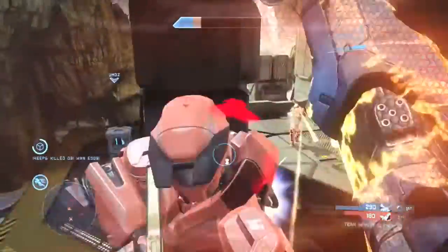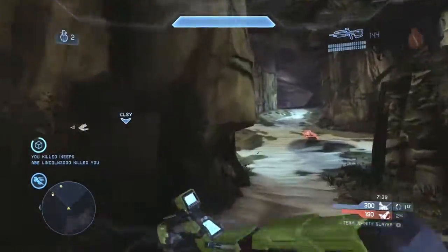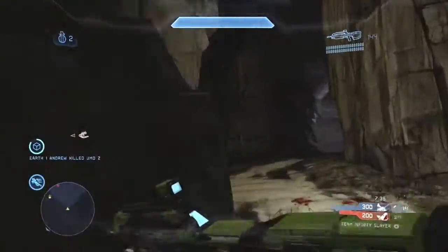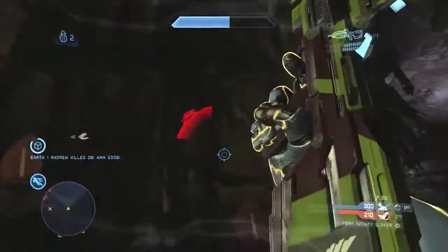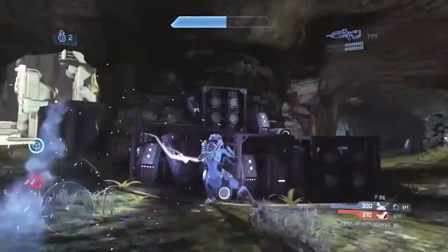Right here I end up thruster packing the wrong direction and get cleaned up with a very good headshot. I should have thruster packed to the left, not straight forward. I should have lunged and as soon as I lunged, pulled my stick to the left and pressed my armor ability button to thruster pack to the side and away from the incoming headshots.